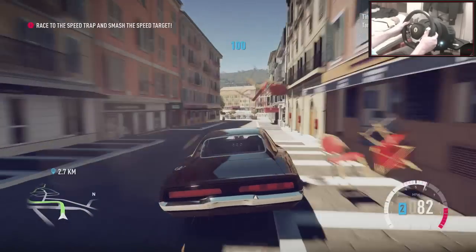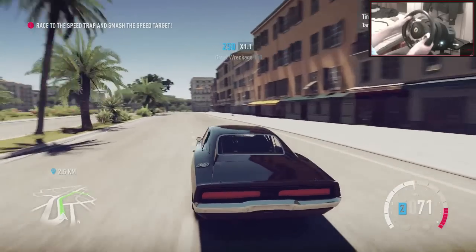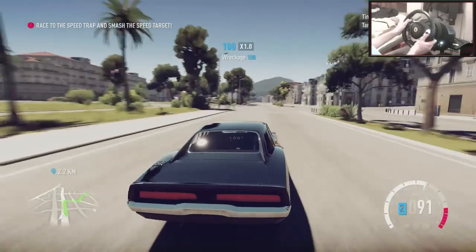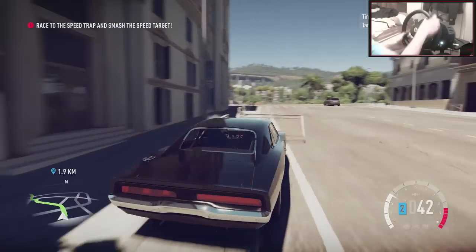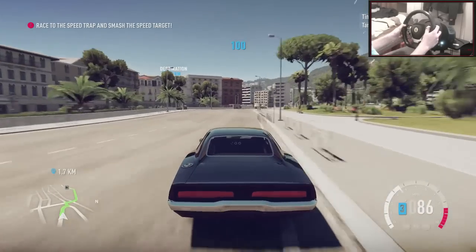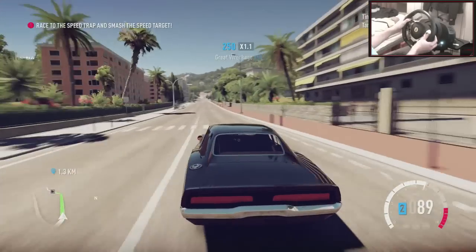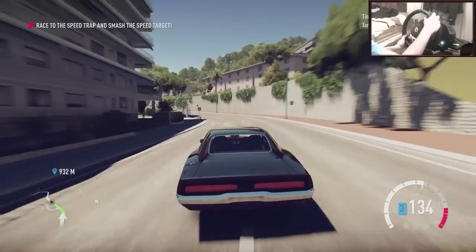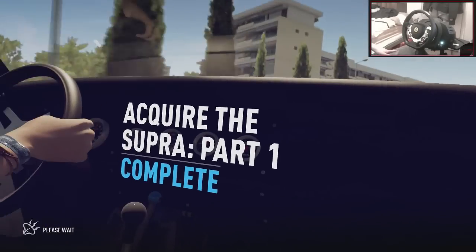Easy peasy — I love a speed target. I have a lead foot, do you not know about my lead foot? Gear 2 is going to be our friend here because we've got to hit 85 miles an hour — gear 1 would be a bit too short. There might be a tight corner before the speed camera, but 85 mph seems fairly easy. Gear 2 is our friend. Easy — 121 mph! Yeah, nailed it. That Supra will be yours in no time.